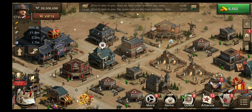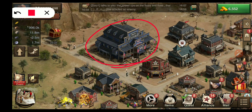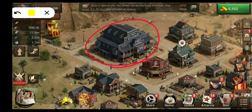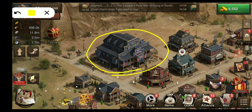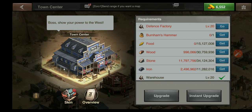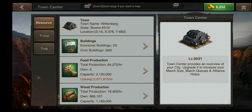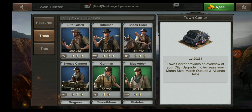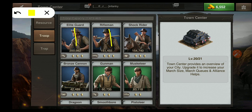Another way to look at this is to click on our town center, then click overview, and then click on true group. When you click on true group, you can click on the individual troop types and see the individual percentages for each one.